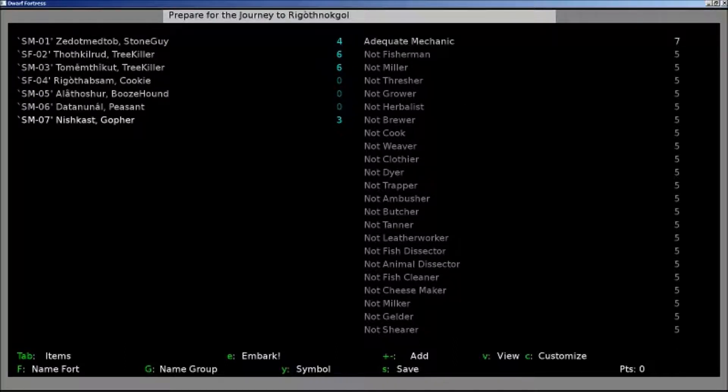I have selected the skills and given the dwarves their professional names, except for SM06 — he's got so many things in his skills that I'll let him decide what he's going to be called. Stone Guy obviously deals with stone stuff. Tree Killers obviously cut down trees and deal with tree stuff. Cookie is a cook who also does the growing. Booze Hound is the brewer who also does the growing. And Gopher is kind of a combination of little things that will allow him to be the broker, probably the mayor in the long run, the manager — social skills, as we'd call them in a role-playing game.